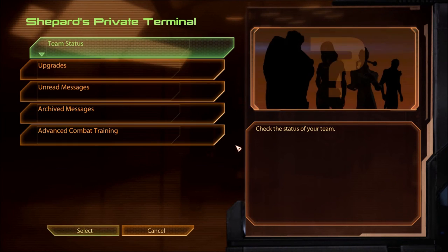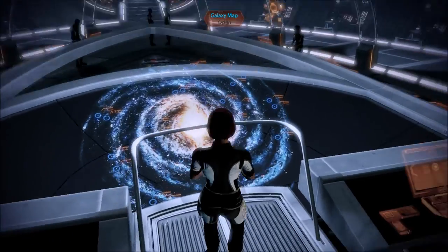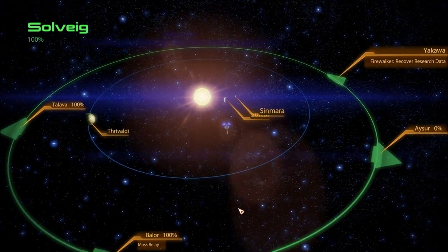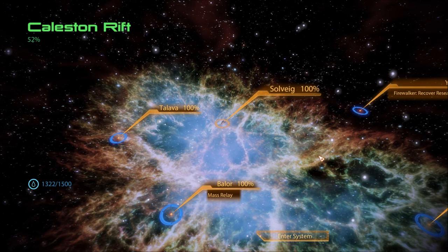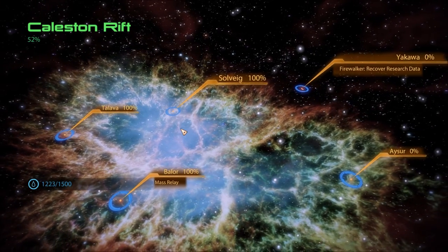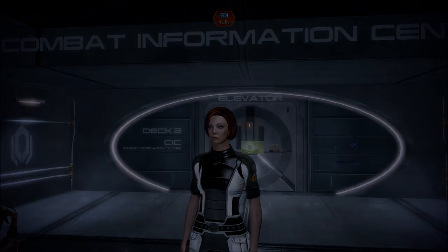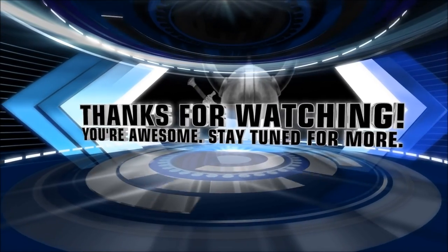Okay guys, stay tuned when we investigate more of the — what the hell's name is this place again? — more of the Callison Raft. We've got two left: Yakawa and Azer. Thanks for watching, see you next time. Enduring Girl Strong. Yeah, I'm good. See you next time. Bye.